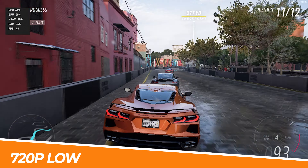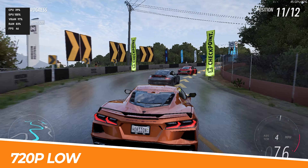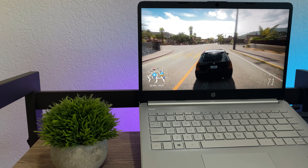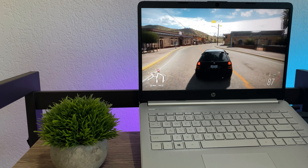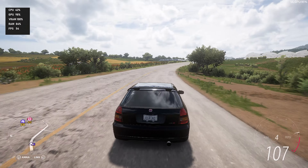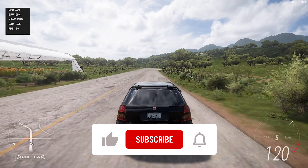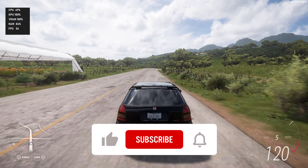I'm assuming that Playground Games is targeting 30 fps at 1080p low settings since they're still supporting the Xbox One. So we're going to try out 1080p at low settings to see how far off we are. I'm actually shocked right now — I can't believe that this Ryzen APU is hitting 30 fps at 1080p right out of the gate. So that means my assumptions were wrong; Playground was actually targeting 60 fps.